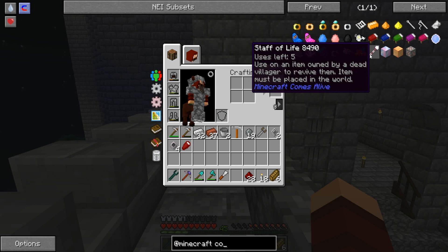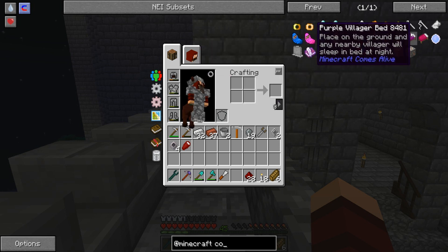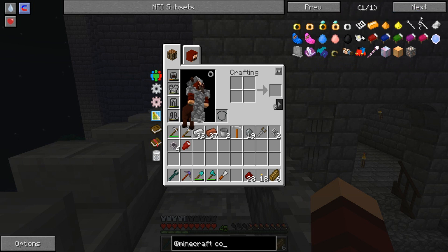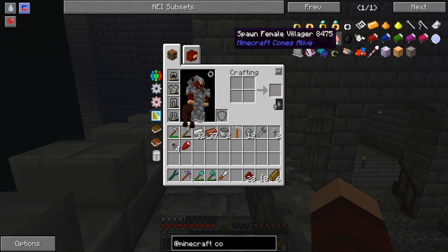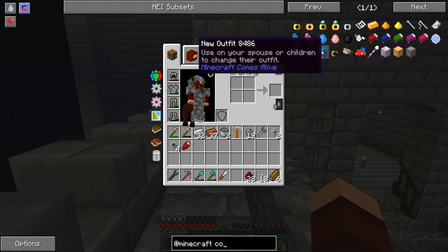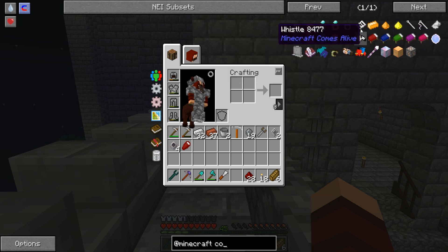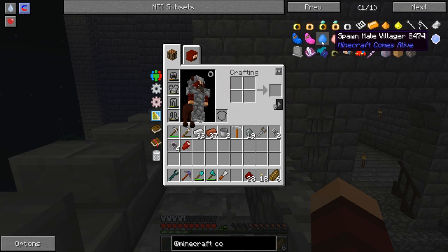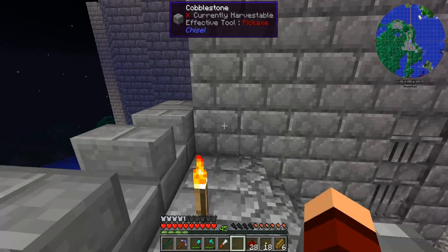Okay, Minecraft Comes Alive: child's doll, staff of life — use on an item owned by a dead villager to revive them, item must be placed in the world. Let's see — make babies, needle and string, a whistle that does stuff, spawn grim reaper (why would I want that?), boy and girl villager tombstones, new outfit to change spouse or children's outfit, crystal ball, divorce papers — wow, that's grim — rose, gold dust, villager editor.